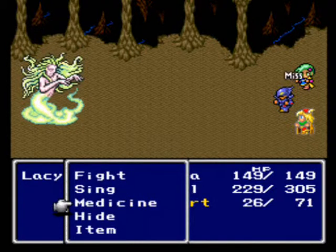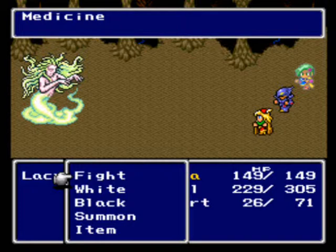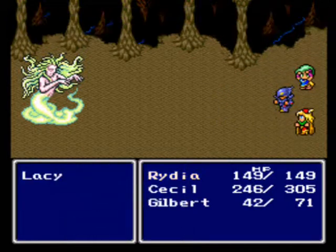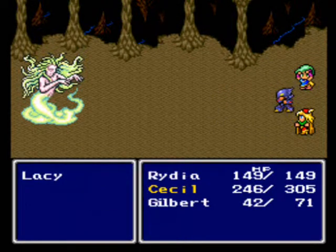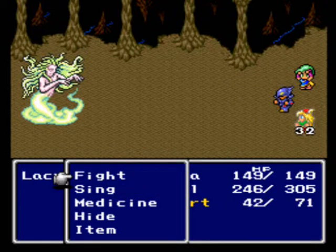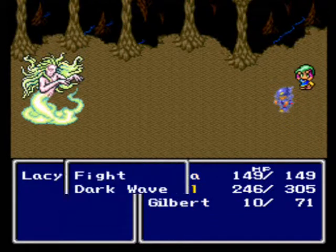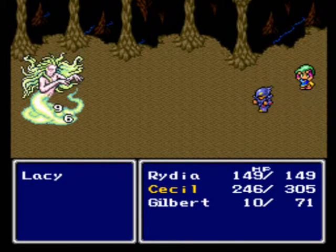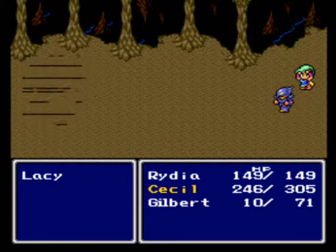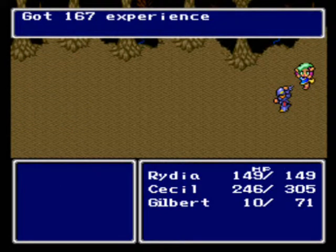Alright, Gilbert, why don't you medicine yourself? Defend. Wow, that really sucked. If Gilbert gets too low on health, he will hide. Like, now. Yeah, run away like a coward, Gilbert!